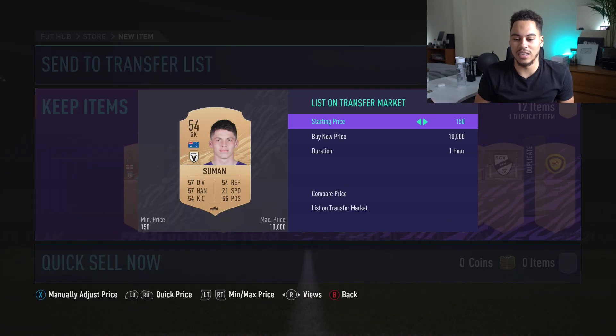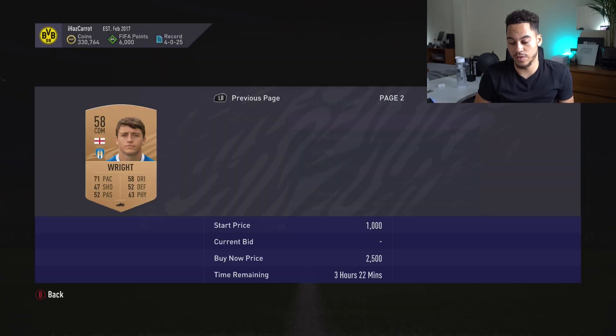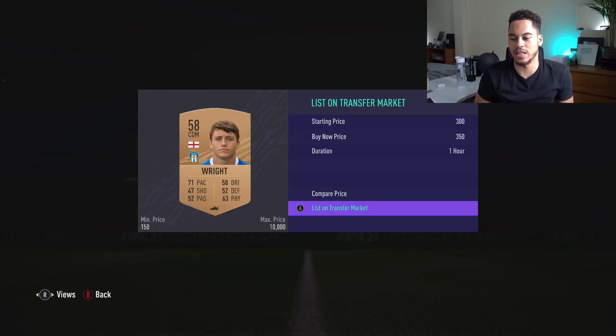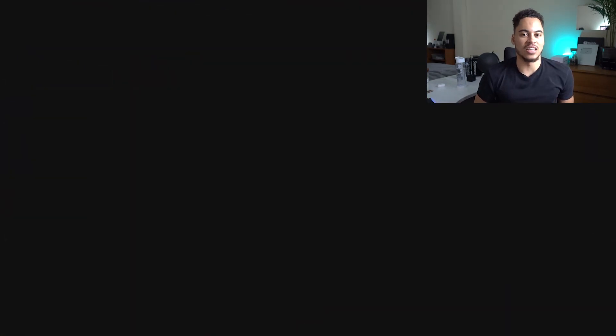We get another player — Right — 250 coins, then 450 with one for 250 and the next cheapest at 350. So we might get 350 for it. This is pack number 90 — 10 to go.